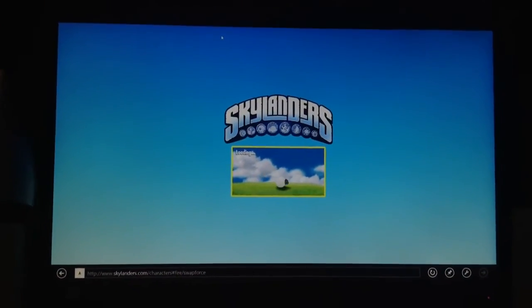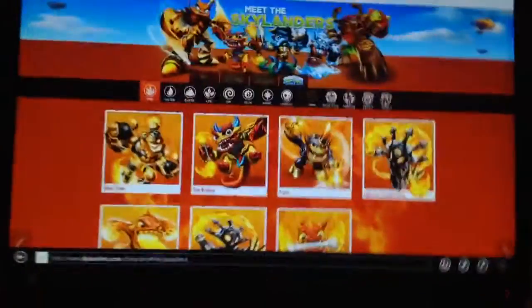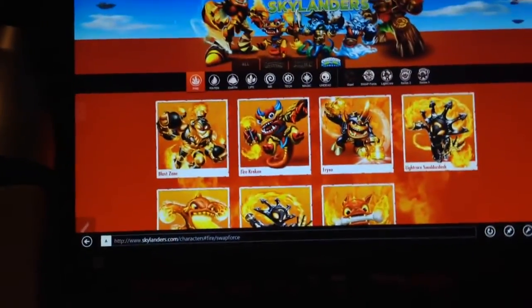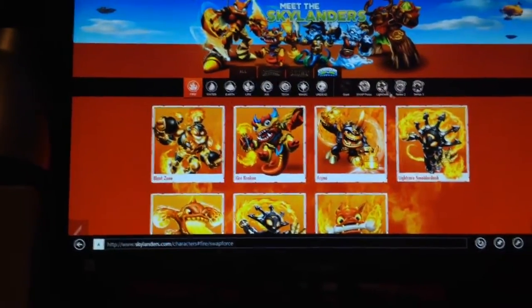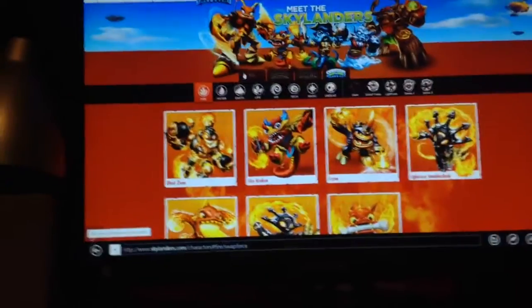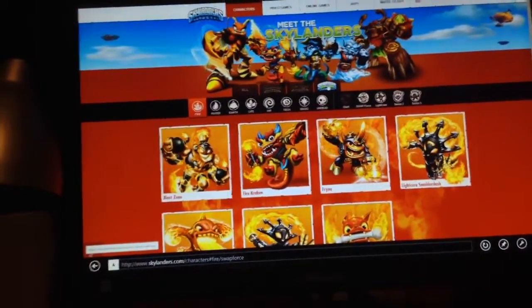You can go to characters, and that comes up — sheep loading screen again — and then you get to here. From here, you can pick your element, and you can pick your type of character, and you can see that you can pick characters from all three different games.